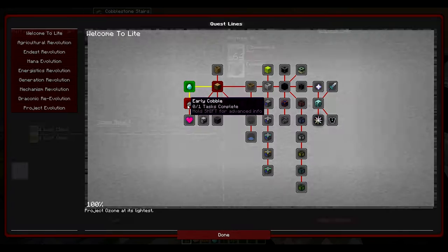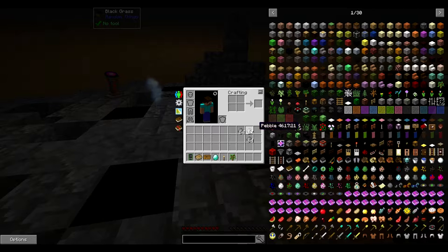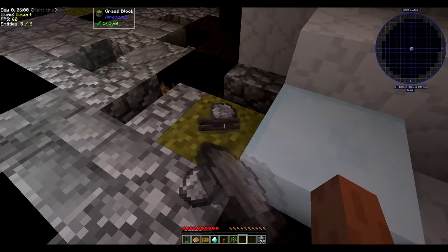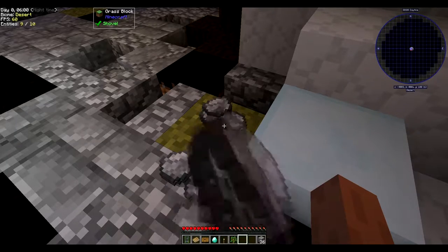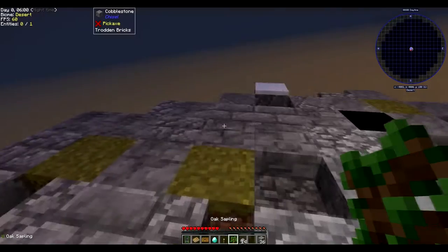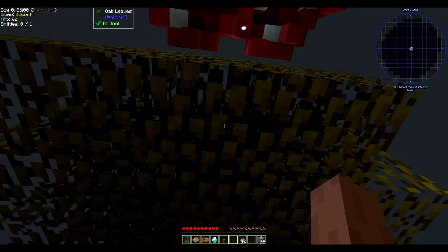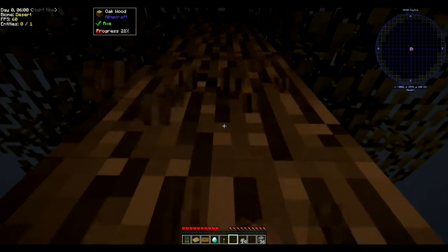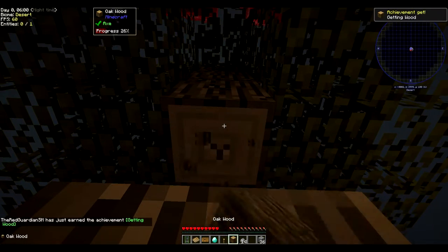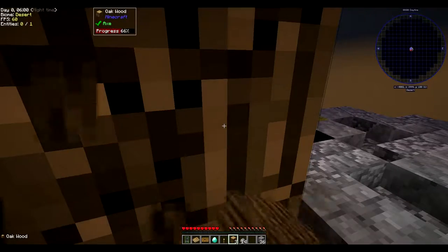Let's start this one — done, done, done. We need to craft cobblestone. We need a lot more, so this is what we're doing. There we go — and we've got a tree which we will plant here. We have to do that stuff. Getting logs, I suppose, but I need to do a lot of getting cobble.